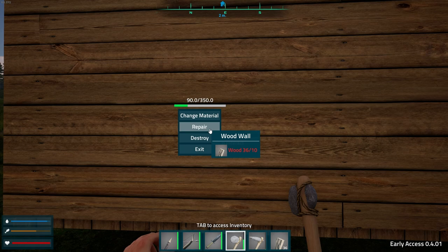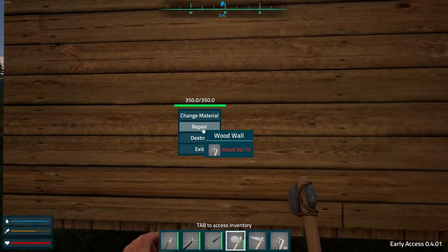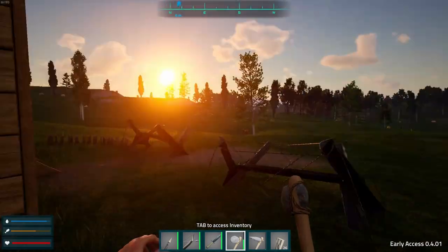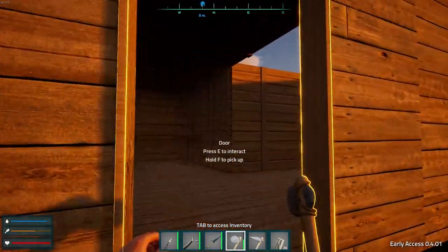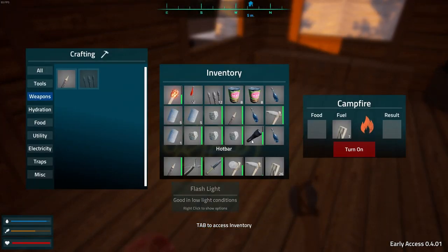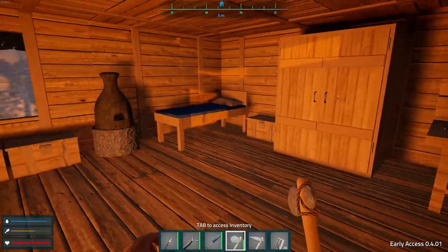Yes, repair. Whoa — 36! Can I repair part of it? Okay, it let me repair it. All right, you stay there Mr. Horse. Let's light this — we got some light. Let's make some stone — we do more things with the stone than we do the rocks.